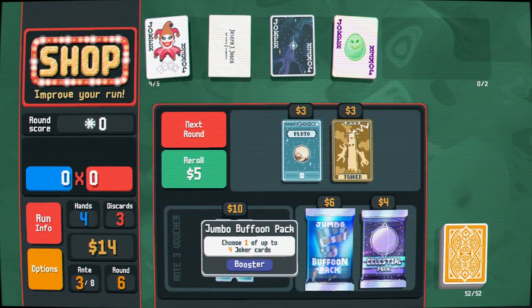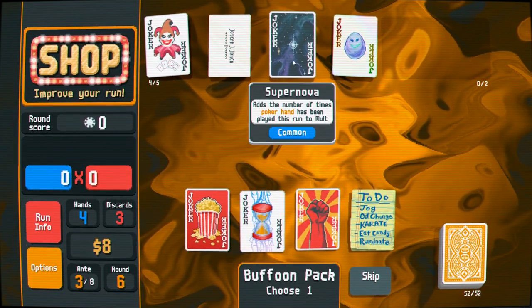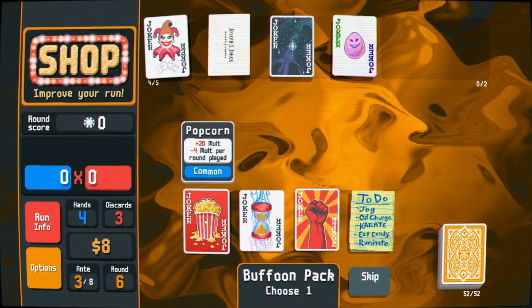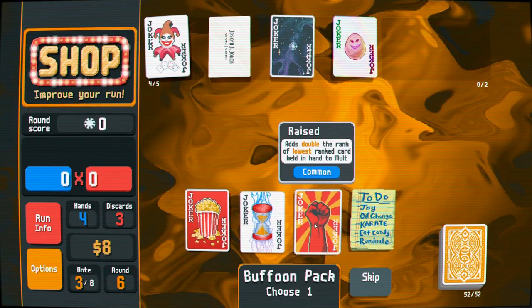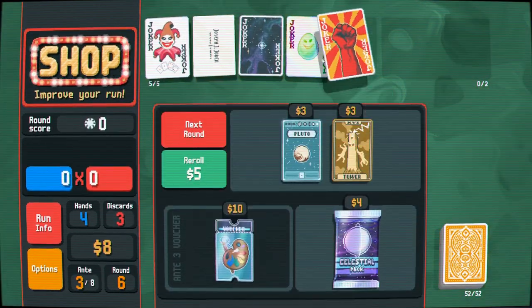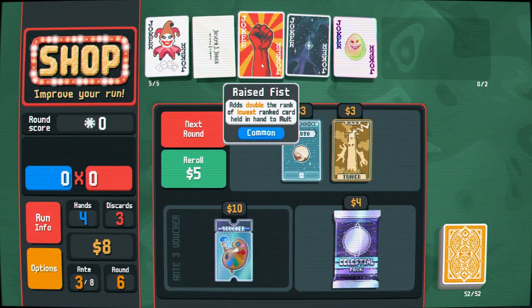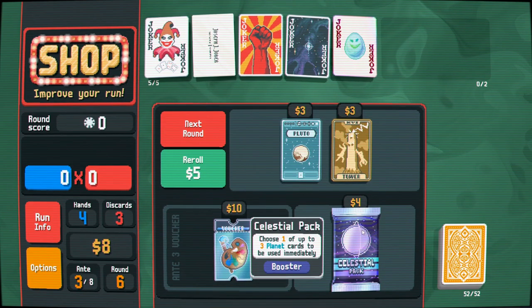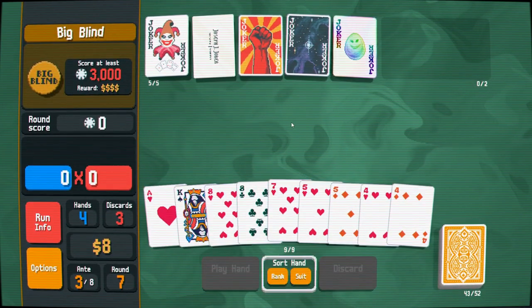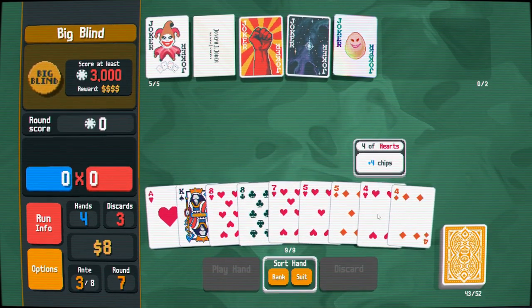Our joker situation is kind of lacking because we're playing a lot of weird different kinds of hands. Popcorn might get us through for a little bit, but that only lasts a few rounds. I take Raised Fist every time and end up throwing it away eventually, but if I can empty garbage cards out of hand to raise the Mole mult, that might push us further. Going for the Pallet voucher.